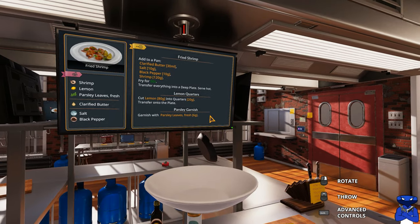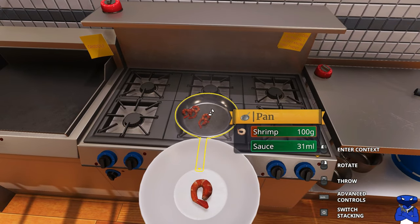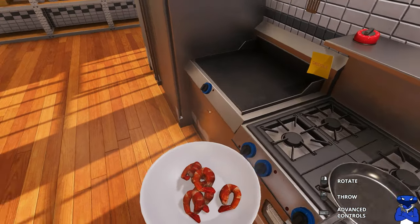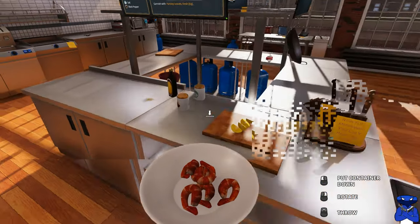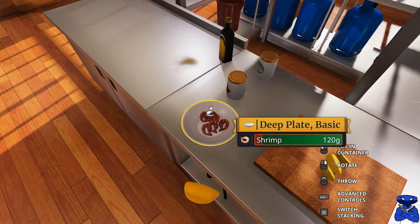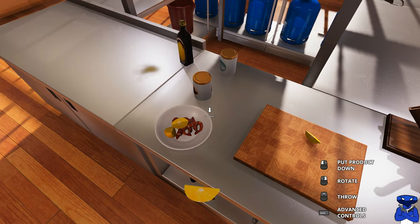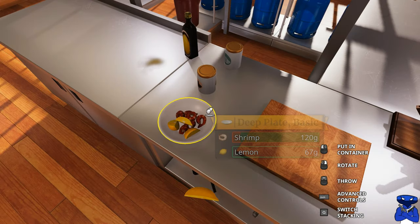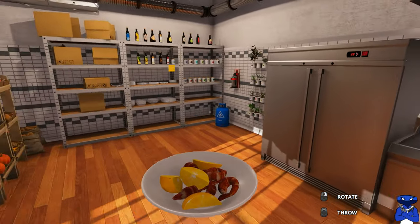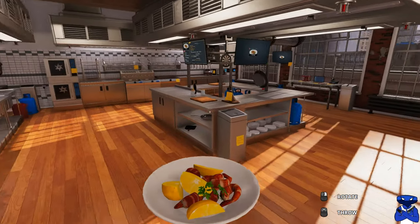These videos are gonna be short and sweet as we cook everything together — some may take way longer though. We're gonna grab these shrimp off the pan — yes, you can grab hot food with your hands in this game. Let's shake them. Presentation is everything, so we'll put the lemon in here — boom, just like that. We want it beautiful. Now we'll grab some parsley leaves, fresh, 6 grams — one, two, three — and set them down.